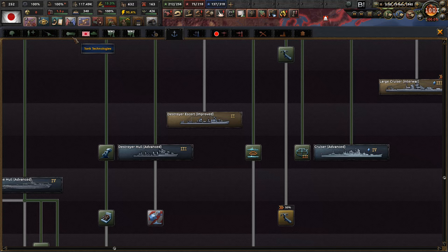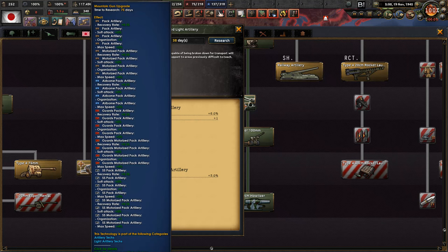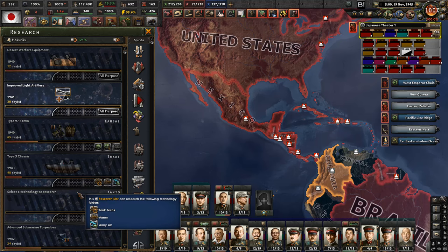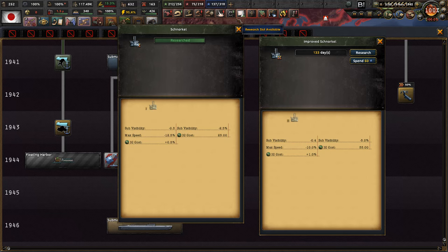We finished the snorkel and medium artillery 2 research. So let us now go with the upgrade to mountain artillery, which is going to increase soft attack for pack and mountain artillery. Then we can get this one which is also pretty good, and then we're going to start looking at the upgraded light cannons.